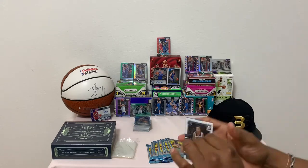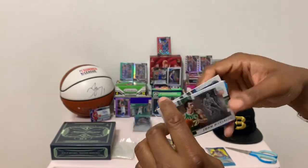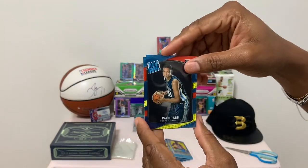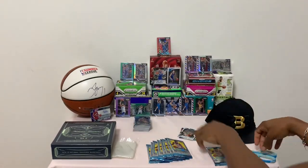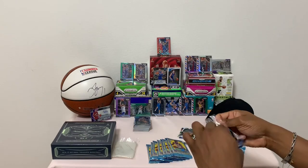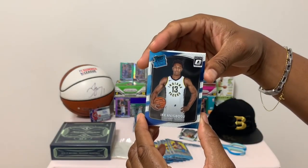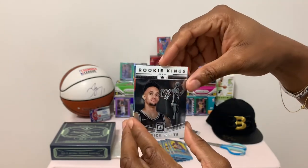Box two, pack number one: Jeff T base. Court Kings of John Havlicek. Rated rookie of Zach Collins. Another rated rookie — Rob Ivan. And Antetokounmpo — are you going for another MVP season? Anei Bogo. Rookie Kings, Derrick White — Derrick White is playing great. Mr. Dwayne Beacon.